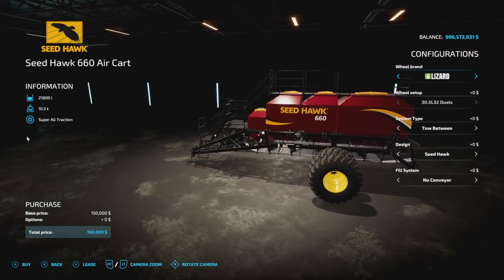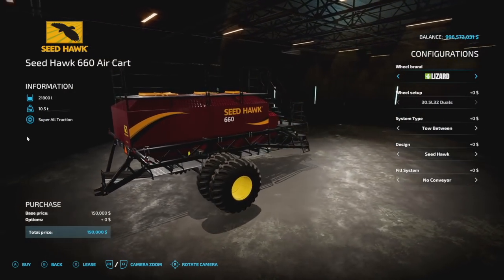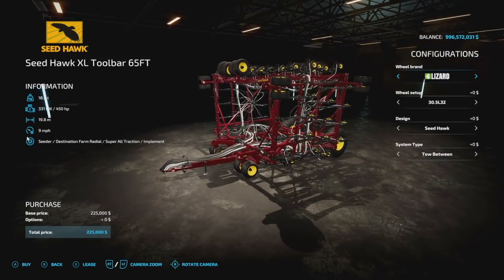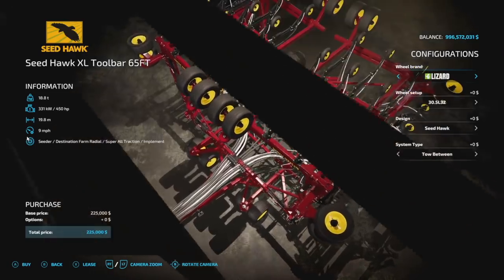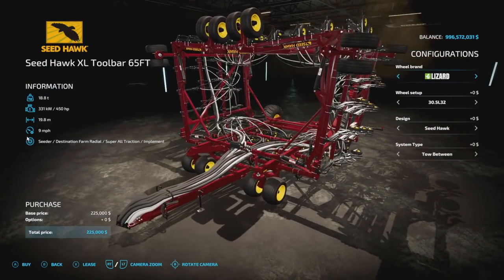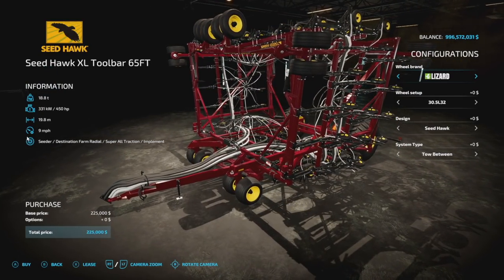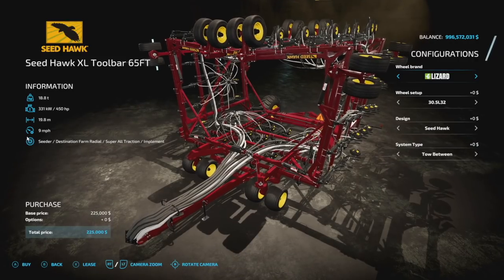First up, new mods for all platforms — we have the Seed Hog Pack, out now for BC Bueller Farms Forward Agricultural. We did a video on this last weekend, so check that out for full detail. Today we're just going to show you the customization. We'll start with the XL toolbar — a total of 22 slots, extremely detailed, one of the highest detailed seeders yet. All the hoses go exactly where they should. It weighs 18.8 tons, requires 450 horsepower, is 19.8 meters wide, with a 9 mph working speed.